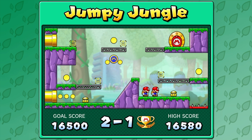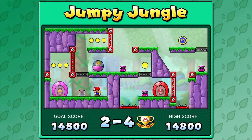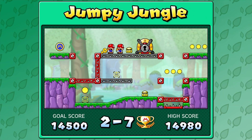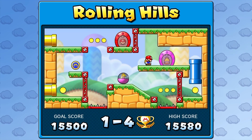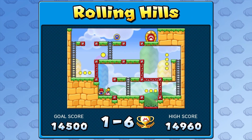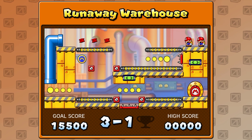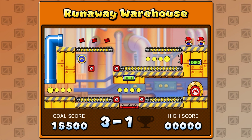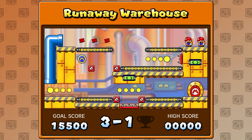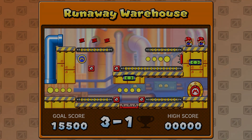So that's Jumpy Jungle complete. I should go through each of the levels on the TV screen so you guys can see it — you can see our little progress on everything. I guess I never did it for World 1 either, so I'll show that really quick on this episode. Next time things are getting a little kooky in the Runaway Warehouse — the music's all crazy. So we've got some conveyor belts to deal with. If you've been enjoying this series, leave a like down below, subscribe for more. I'll see you guys next time.